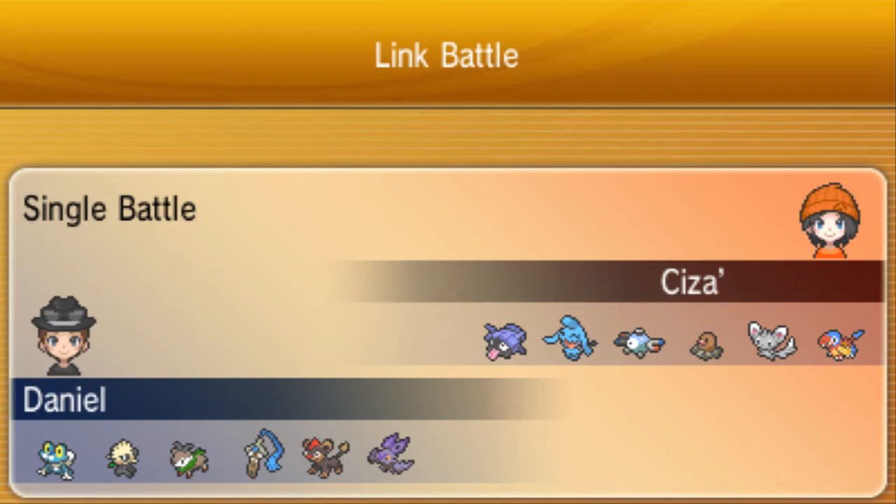All my Pokemon have something to deal with Y-Not: Froakie's got U-Turn, Pancham has Parting Shot, Skiddo can always just Roar it out or set up with Bulk Up, Hone Edge probably knocks it out with just one Shadow Claw, and Noibat can pretty much just Taunt and Roost and deal with it in its own way.